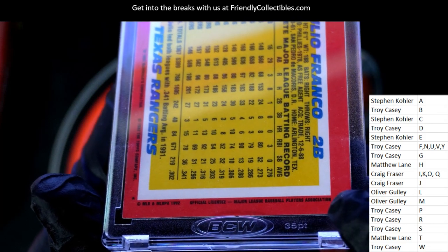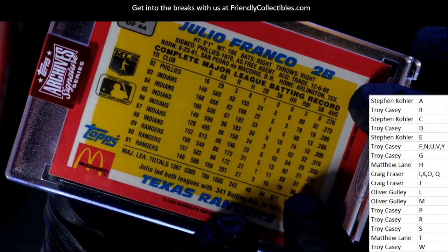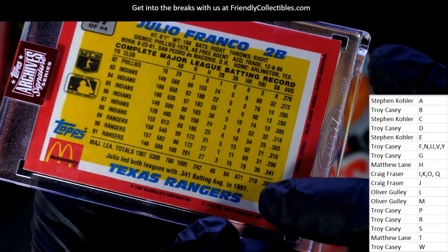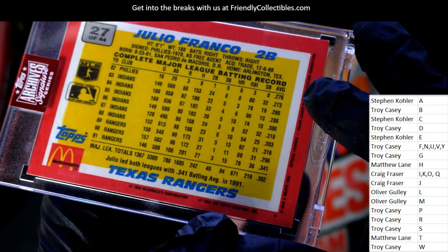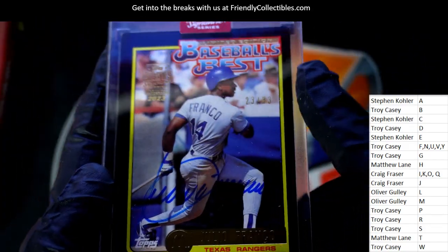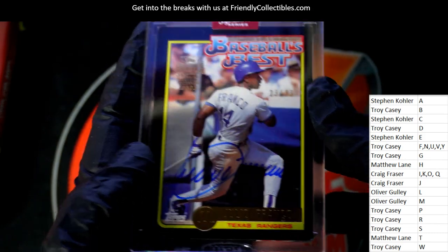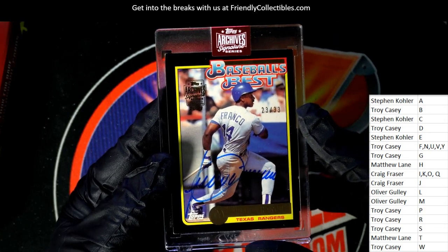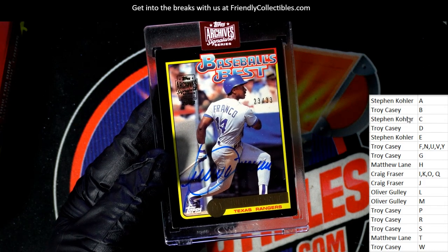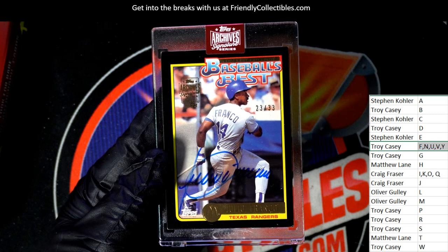I don't know what year his rookie is, but this is definitely not a rookie card — I think his rookie was like 1980, '82. Look at that batting average, man — .341! That is terrific, what a batting average. In 1991 he was definitely rocking. That's really cool — congratulations, letter F owner Troy C, this is your hit! Troy C just pulled a really nice autograph right there out of the box.